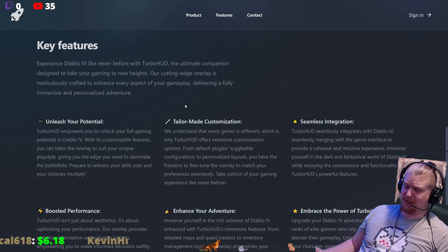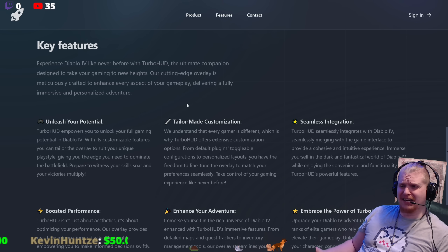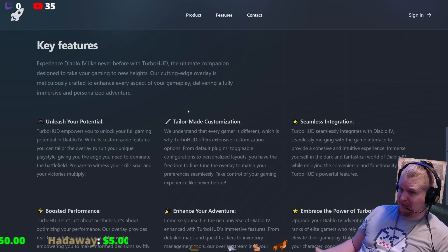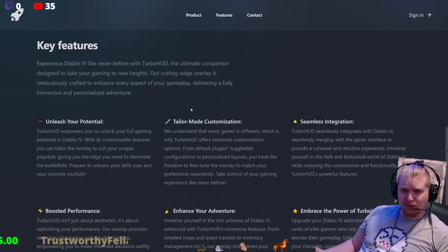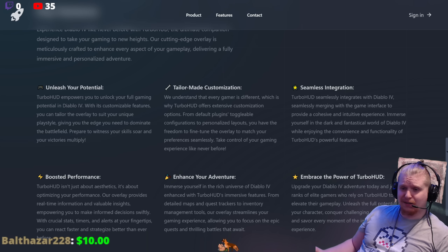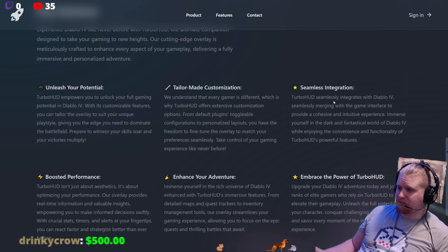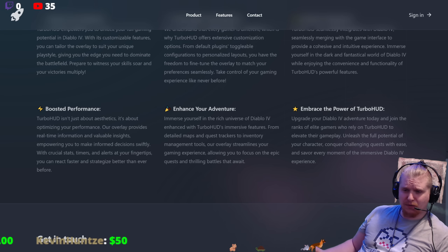Key features: 'Experience Diablo 4 like never before with TurboHUD — the ultimate companion designed to take your gaming to new heights. Our cutting-edge overlay is meticulously crafted to enhance every aspect of your gameplay, delivering a fully immersive and personalized adventure.' From default plugin configurations to personalized layouts, you have the freedom to fine-tune the overlay. Seamless integration, boosted performance, crucial stats, timers, and alerts at your fingertips.